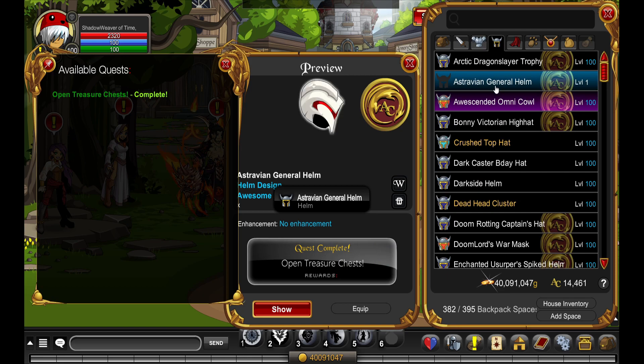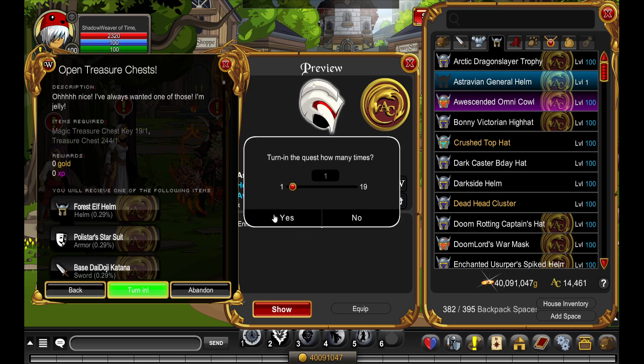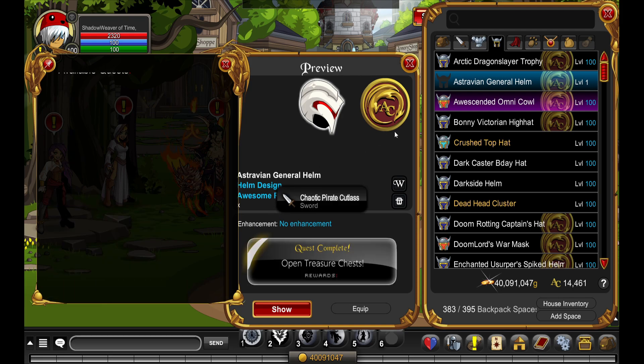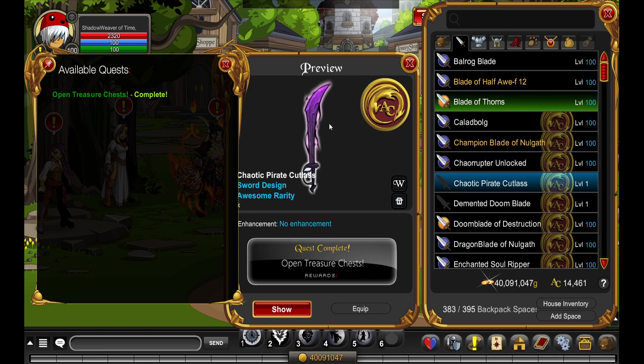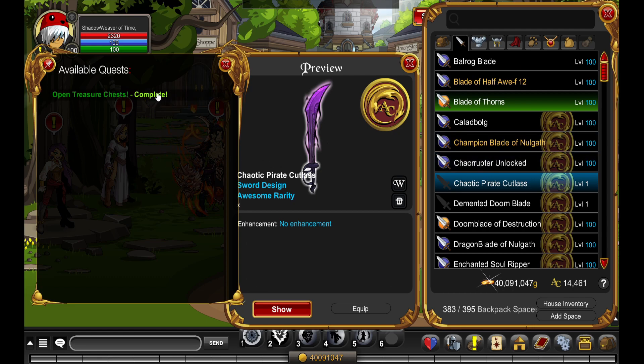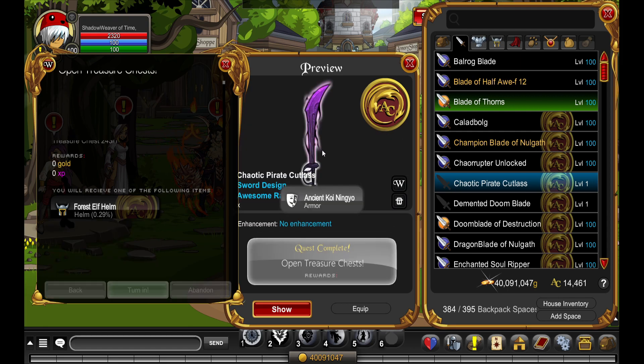Chaotic Powered Cutlass — oh, that is cool! I think I have some items of this set in my bank already, but yeah, nice.